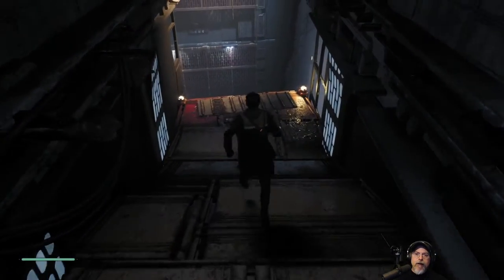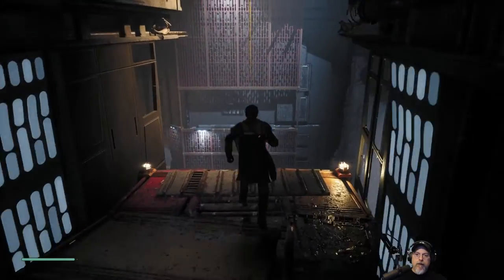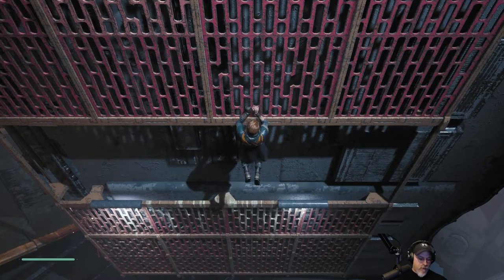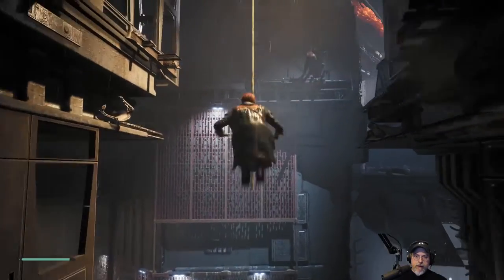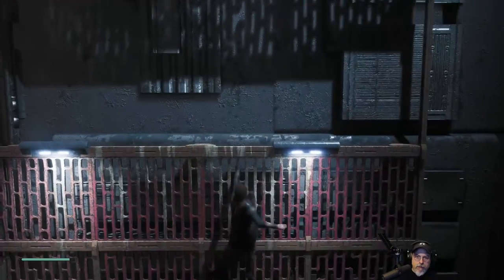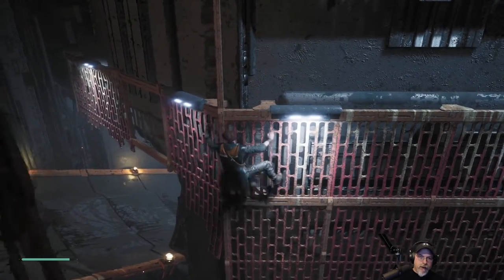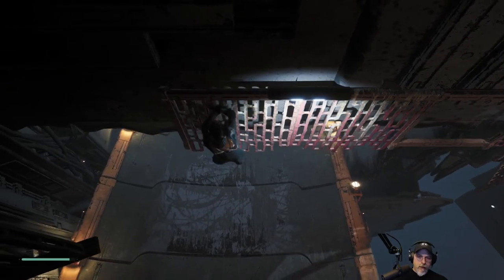Looks like we go down here and then drop down - oh, I didn't hit the E key quick enough. Let's try that again. Am I supposed to go up or down? Whoo, that was close. Looks like that's the way we came down before - oh, okay, I see what we gotta do. We gotta go this way, and then jump and then down.